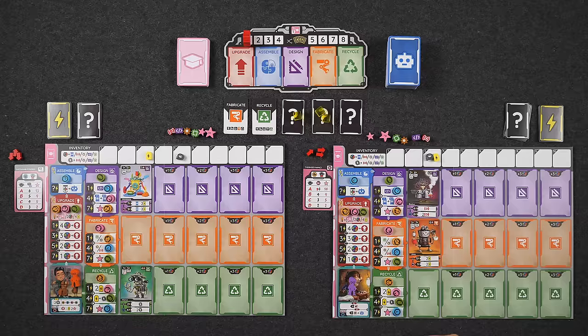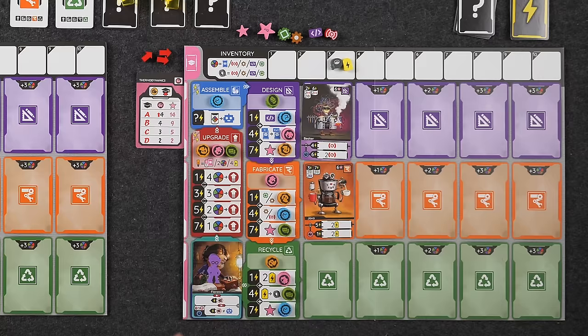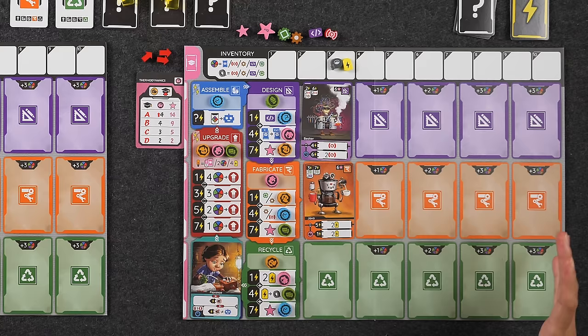That is essentially how you play Raising Robots. We'll get cleaned up and start our playthrough. We've reset everything — there's no real going first because it's all simultaneous. We do have to introduce our asymmetric characters. I swapped out my inventor and robot, so things might look different from the teach. Today I'm going to be playing as Florence — Florence Nightingale — my young inventor. My ability is at the end of the round I get to activate the ability of a robot I did not activate that round, ignoring its energy cost. If that robot is upgraded, I get the upgraded ability.